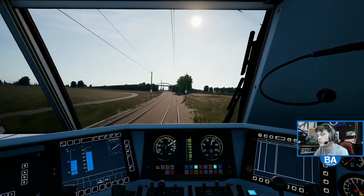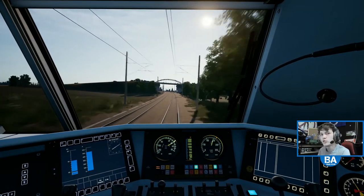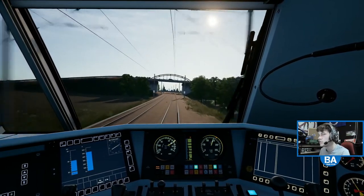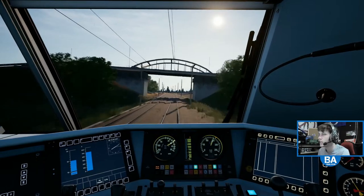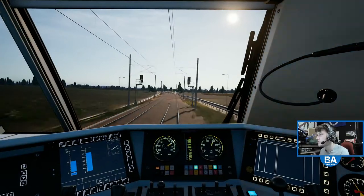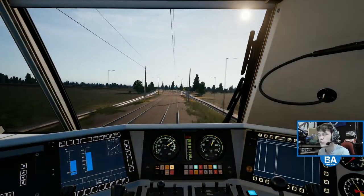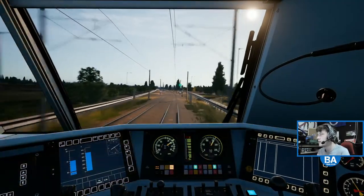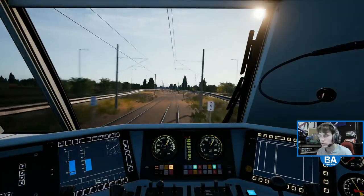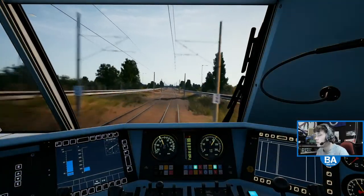I wouldn't mind sort of paths - obviously if they're there in real life - where we can just walk a little bit away from the track. That'd be cool. Let's get a fly-by shot. Should go over the Grossenheim branch in a second - I think it's coming up now. Yeah, here's the Grossenheim branch. There it is.